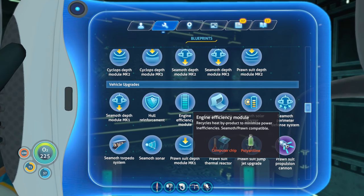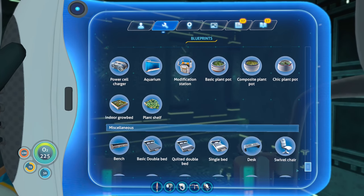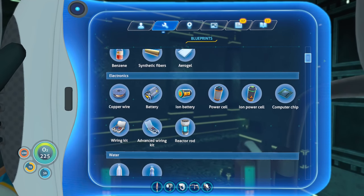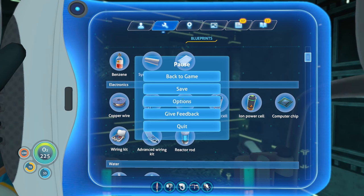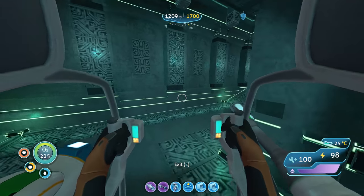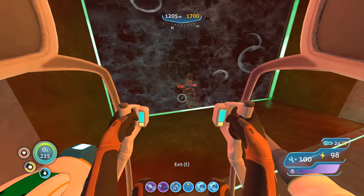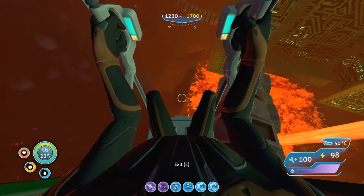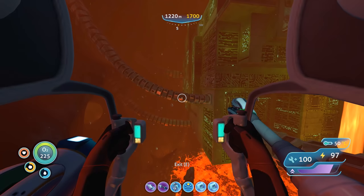Power chip polyaniline — recycles heat byproduct to minimize power inefficiencies, compatible with the prawn suit and Cyclops. We can give this to the prawn suit to use less energy. How do we make the ion battery again? The ion power cell requires two ion batteries. There it is — gold and silver alongside ion cubes. We've seen gold and silver deposits so we should keep our eyes peeled.